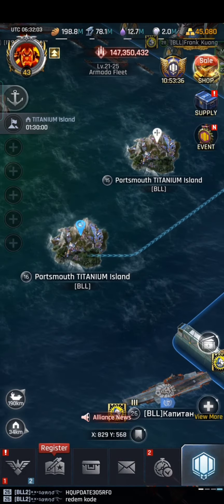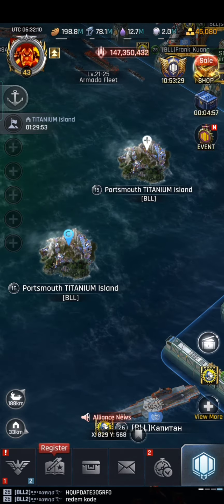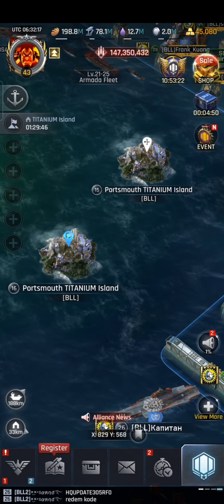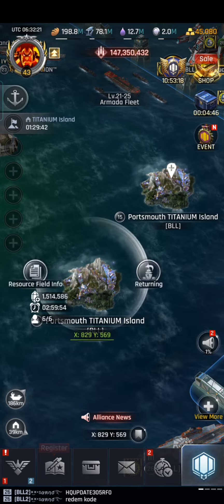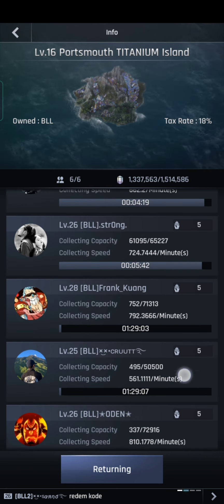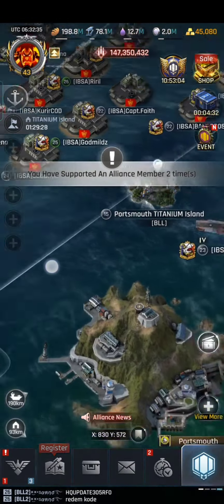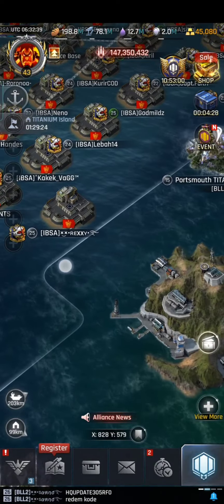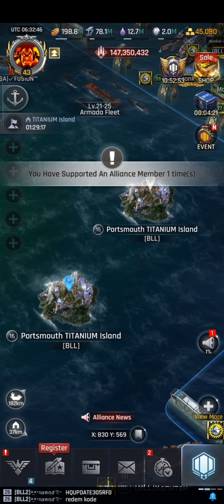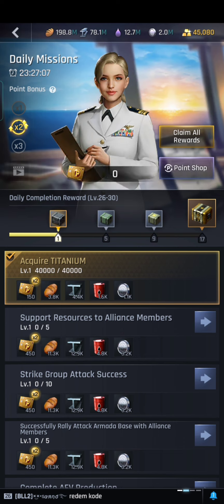Hello guys, so this is the new update. If you are not online right now and want to know the updates, I will explain the big changes. I am now mining in the titanium island level 16 — as you can see, I can mine 7,200 titanium. There are no more islands 11, 12, and 13; they are all now level 14. But the difference is in Portsmouth, where there are islands 15 and 16.